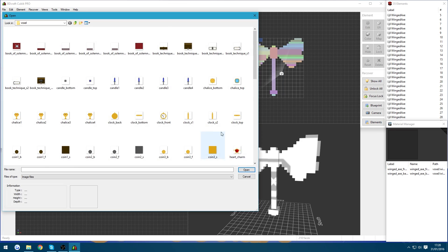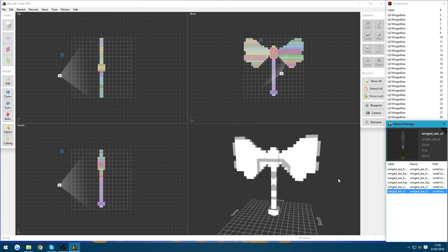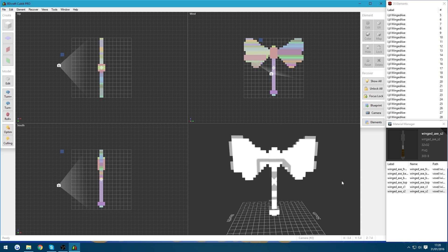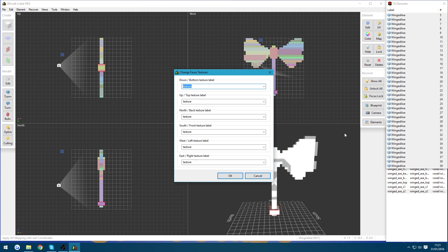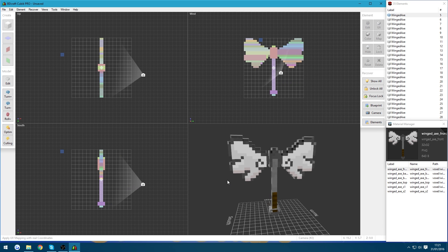We're going to delete the default textures and import our voxel assets — Minecraft textures, voxel — and start importing our textures for the axe: the front, back, bottom, top, side one, and side two. Now these are probably going to be offset a little, so we will probably have to use GIMP to edit them, but that doesn't take too long. So we're going to highlight all of the elements, right click, textures, customize. I usually do two at a time to make it easier. So east is going to be our back — winged axe back — and west is going to be our front.